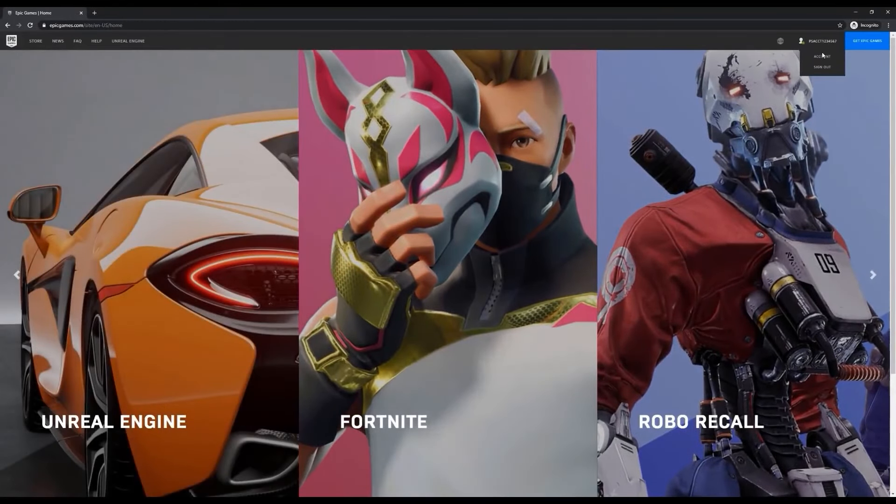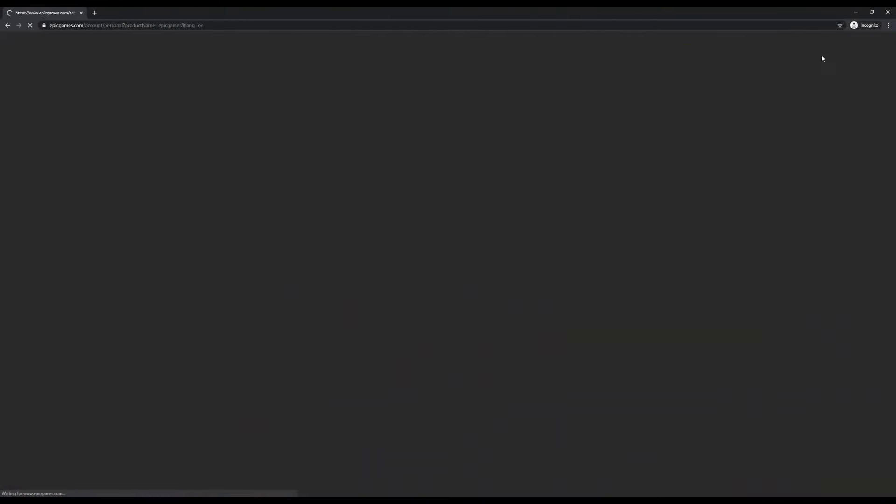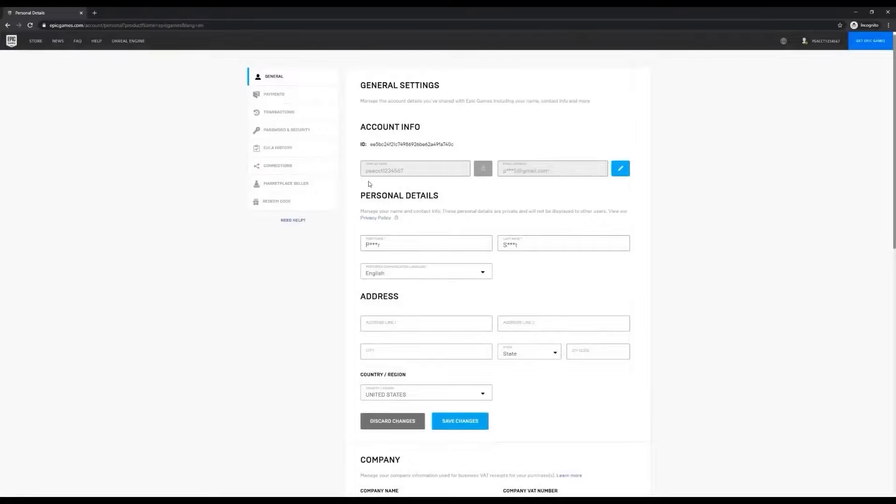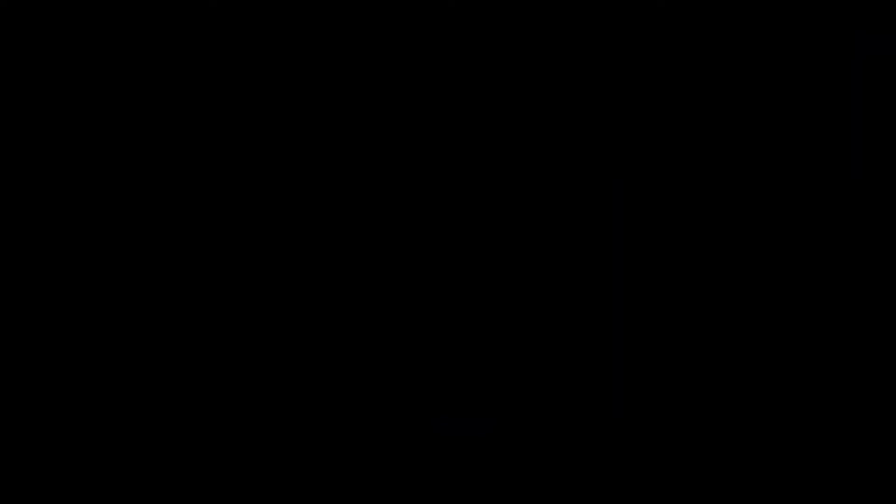Log back into your Epic account using the steps outlined earlier. Once you're logged back in, hover over your account name in the top right corner and click Account. You'll see your updated display name shown on your account management portal — you've successfully updated your display name on your Epic Games account.